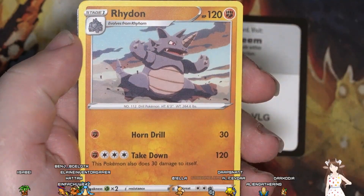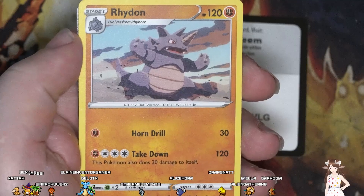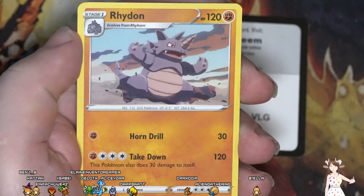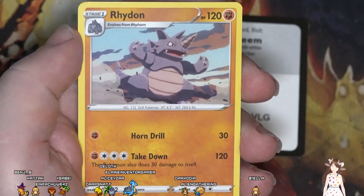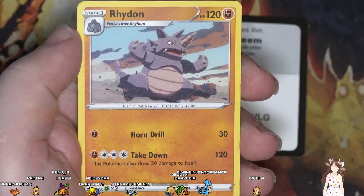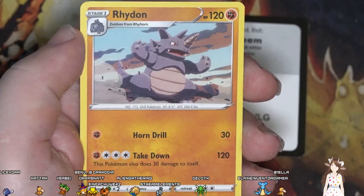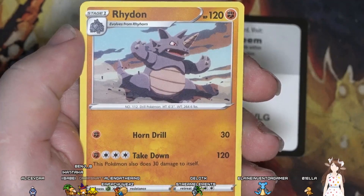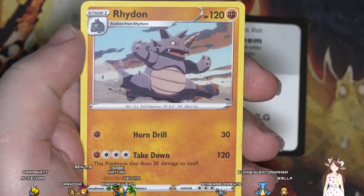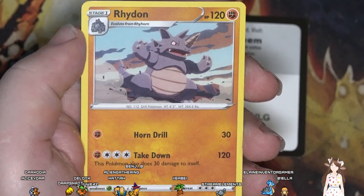Oranguru — Take Down 120, but this Pokemon also does 30 damage to itself, and that's not good. The art is kind of flat but I do like it — it has very nice borders that have been completely erased on some of it. It's just shadow and shape with no borders really, and I think I like that style a little bit.